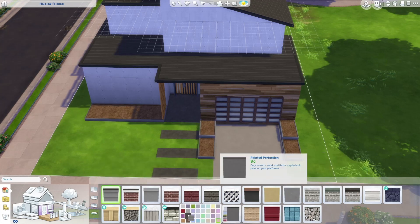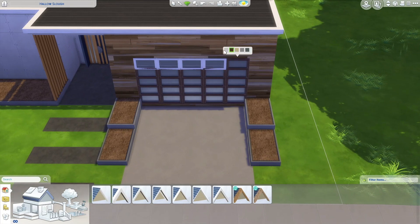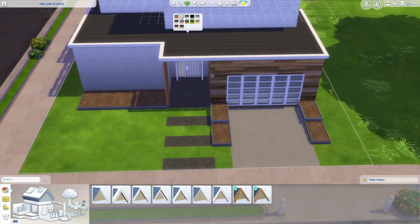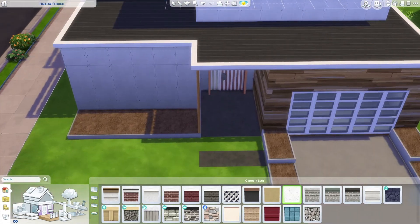Here you can see I'm fooling around with different colors. Originally I was going to go with black, but I thought white trim and white windows would look a little brighter and nicer. So I do end up going with white windows for the whole house eventually.